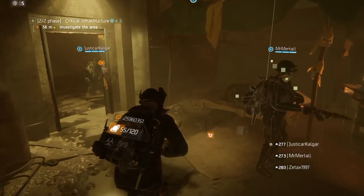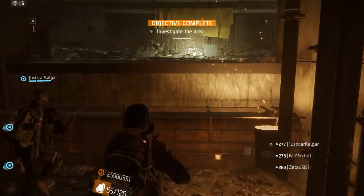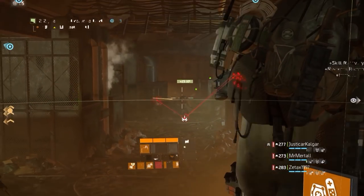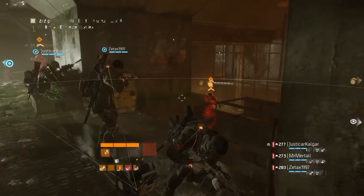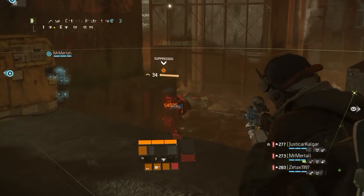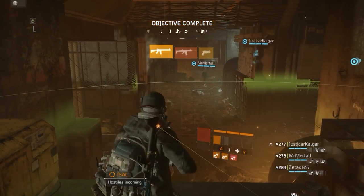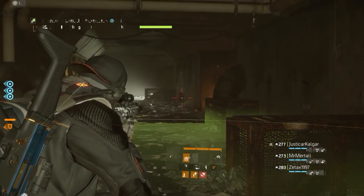In today's video I'm showing you our version of the classified Reclaimer healer build, which is probably the best healer build currently in 1.8. The build is split up into three parts: gear, weapons, and skills and talents, in that order. Before starting, two things: one, I've left a link to a screenshot of the build in the description. Two, I'm not going into every little detail as they can be seen on screen and in the pictures in the description. With that out of the way, let's go over this build.